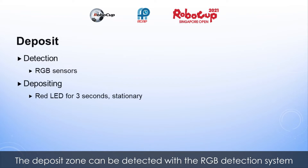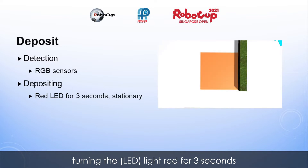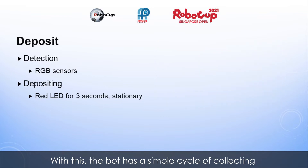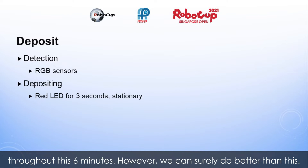The deposit zone can be detected with the RGB detection system used for object collection, and deposits are performed by turning the light red for 3 seconds while stationary on the deposit zone. With this, the bot has a simple cycle of collecting and depositing objects that it can utilize to earn points throughout the 6 minutes.